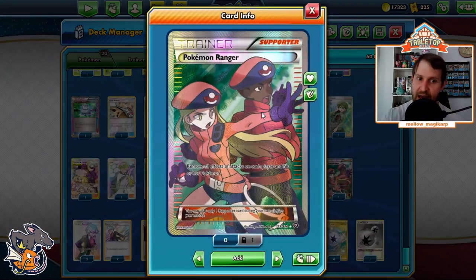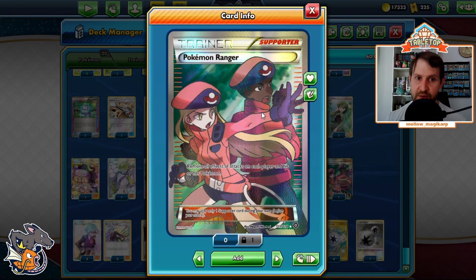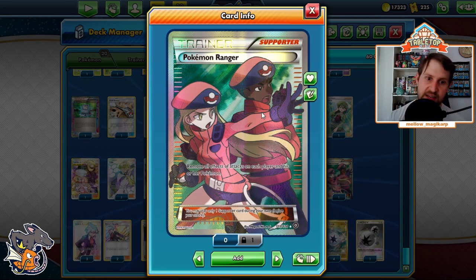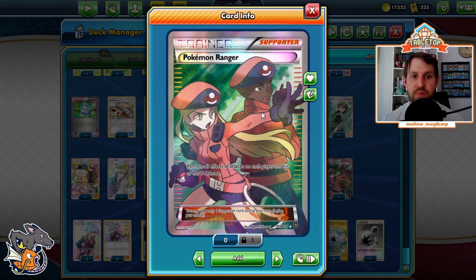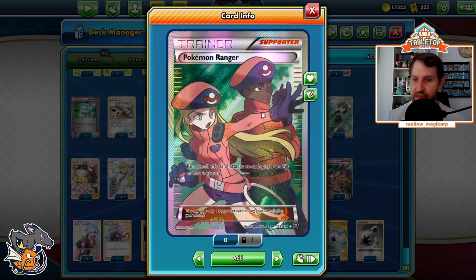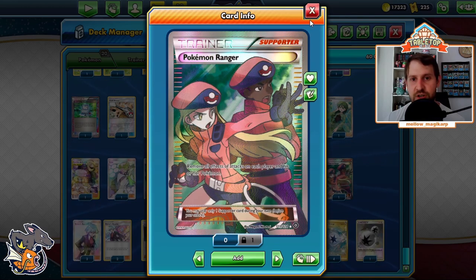Ranger is incredibly important against Vikavolt, as well as Distort Noivern — very common in both Mewtwo decks and Tina Chomp. The Vikavolt is common in Tina Chomp as well as Pikarom. Also good against ADP because they use Altered Creation, but you've got a Ranger. They put us on such a short clock.